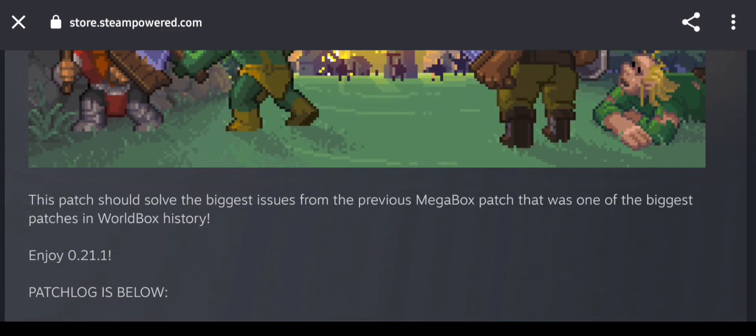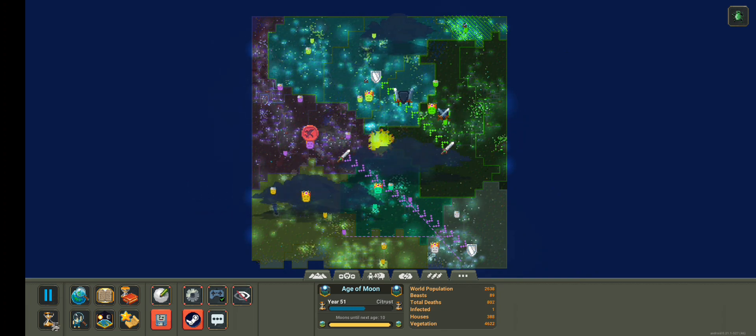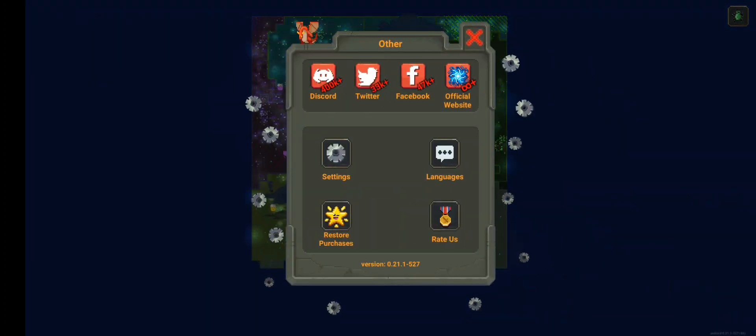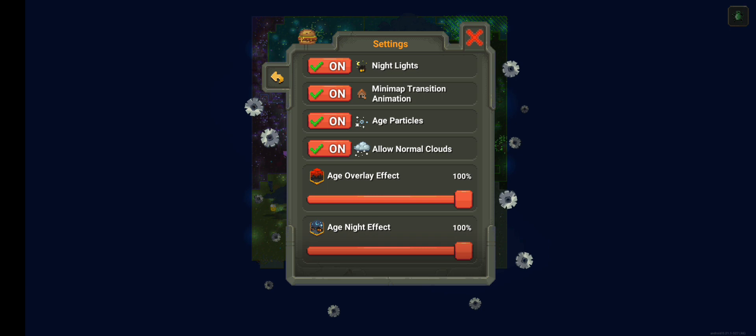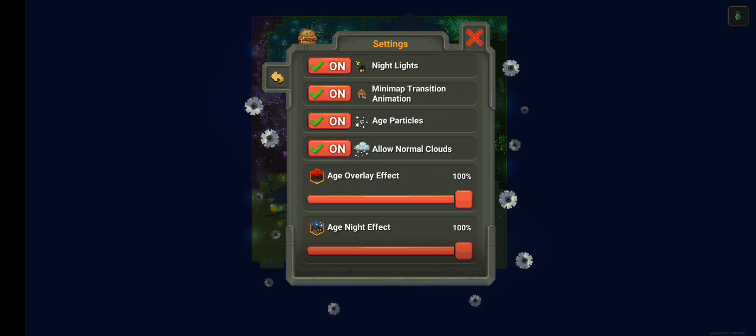I'm going to show you guys gameplay as well. To change the intensity, all you have to do is click on Settings, then click on Settings one more time, and scroll all the way down.